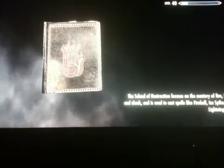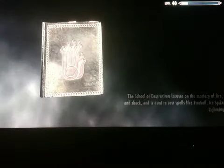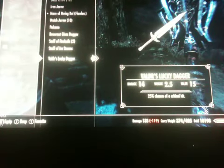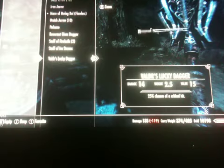Moss Mother Cavern has a rare weapon in it - Vlad's Lucky Dagger - for those of you who haven't found it yet. You walk up to the cave and there'll be a guy sitting right there; give him some healing potions. Go in there and beat some spriggans or bears, and you'll get Vlad's Lucky Dagger. It has a 25% chance of critical hit, which is pretty cool.